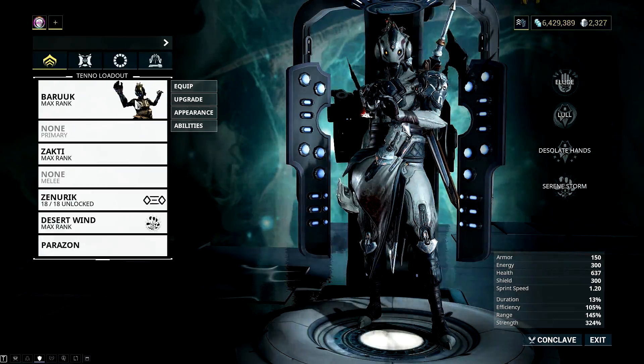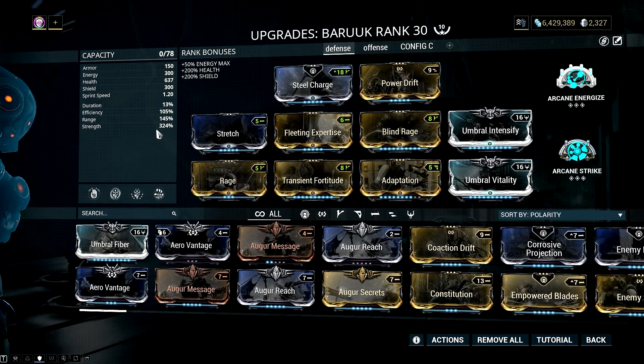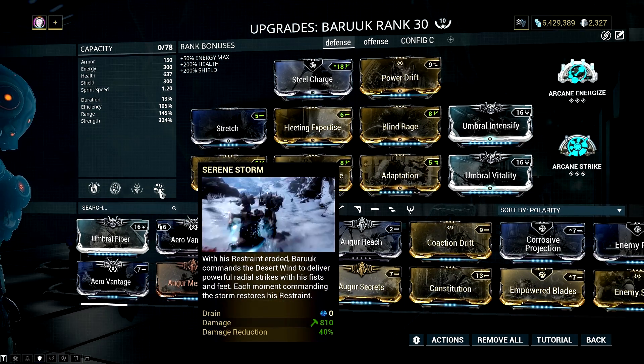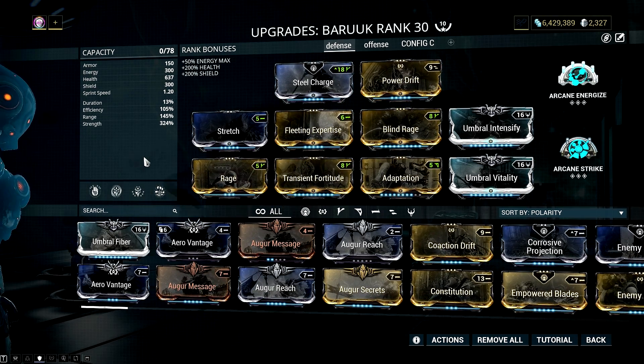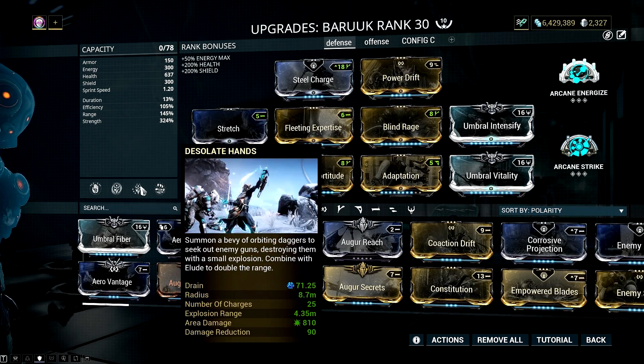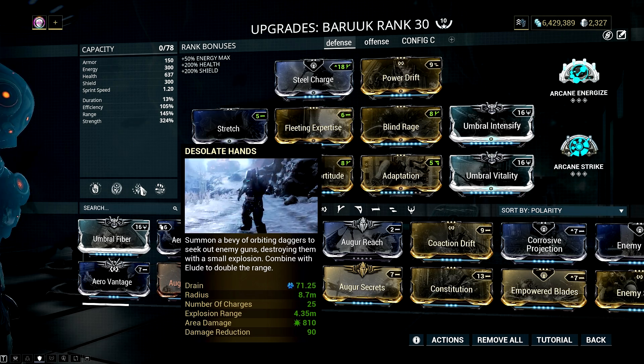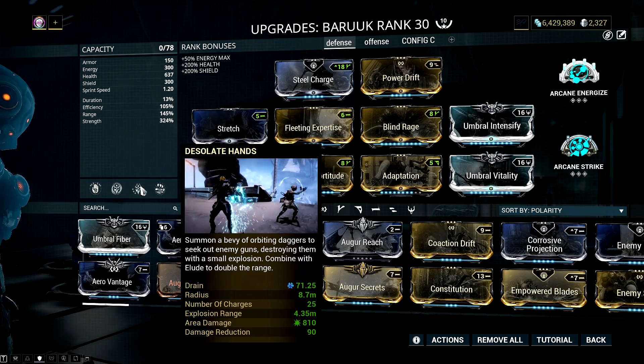First thing we need is lots of power strength on our space monk. 300-plus percent power strength will give this frame 100k-plus damage on his Desert Wind. Not only that, but power strength also helps with his survivability, since his Desolate Hands will gain more daggers when you have lots of power strength. In my case, I have 25 daggers with this build.